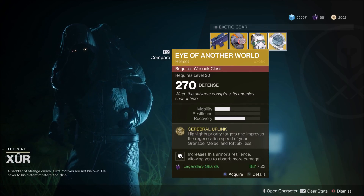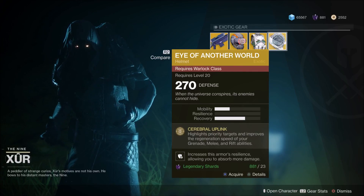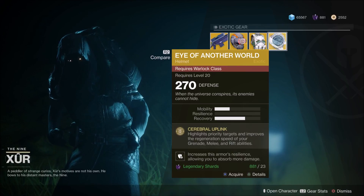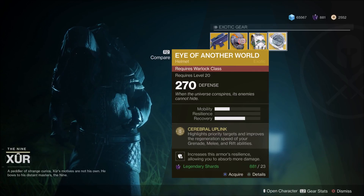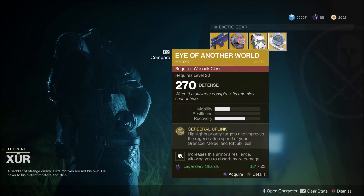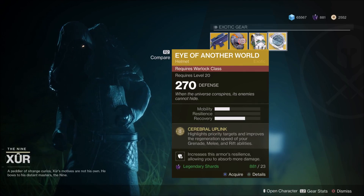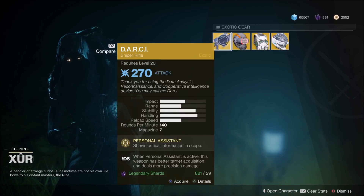And finally, the Eye of Another World, which actually looks really cool on a Warlock. Cerebral Uplink highlights priority targets and improves the regeneration speed of your grenade, melee, and rift abilities. This is one of those exotics with niche abilities not specifically designed for any one class — it's a one-fits-all. If you don't have it in your collection, pick it up. If you're looking for individual builds, other exotics will be better, but if you're more of a casual player, the Eye of Another World is pretty much perfect for you.